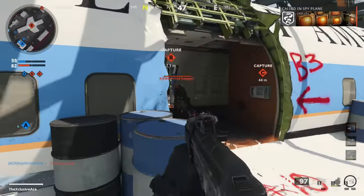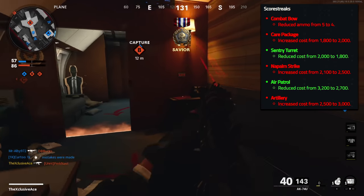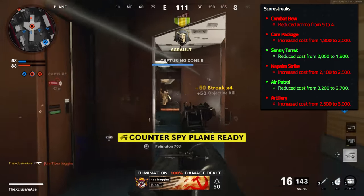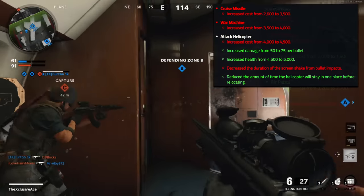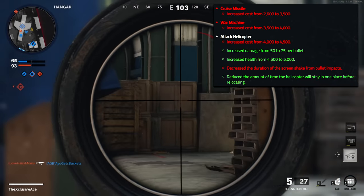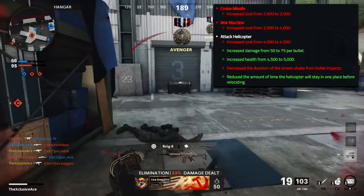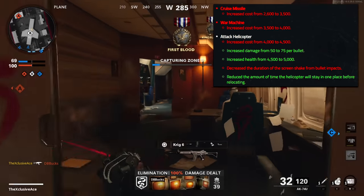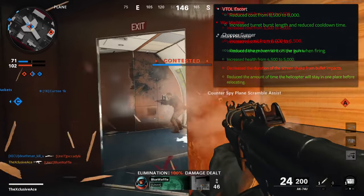Score streaks also got some rebalancing. The combat bow got a slight nerf — it now spawns with four arrows instead of five. The care package costs a little more to earn. The sentry turret was buffed — slightly easier to earn. The napalm strike was nerfed, requiring more score. Air patrol was buffed, requiring less score. Artillery was also nerfed, requiring more score. The cruise missile, war machine, and attack chopper all cost more score to earn. However, the attack chopper also got buffs: damage increased from 50 to 75, health increased from 4,500 to 5,000, and it now roams around the map more, making it harder to shoot down.